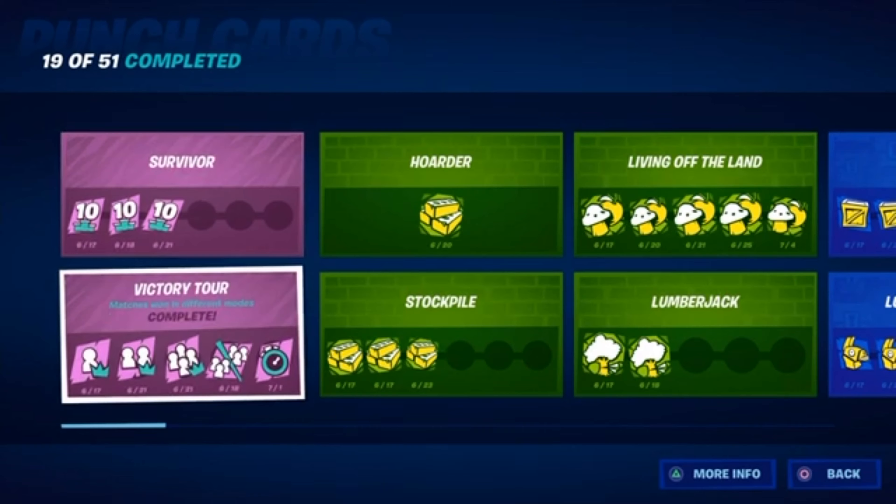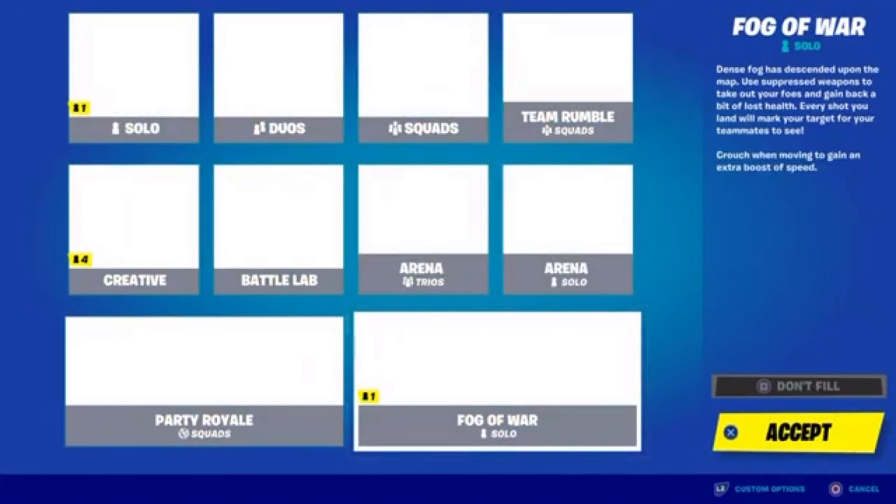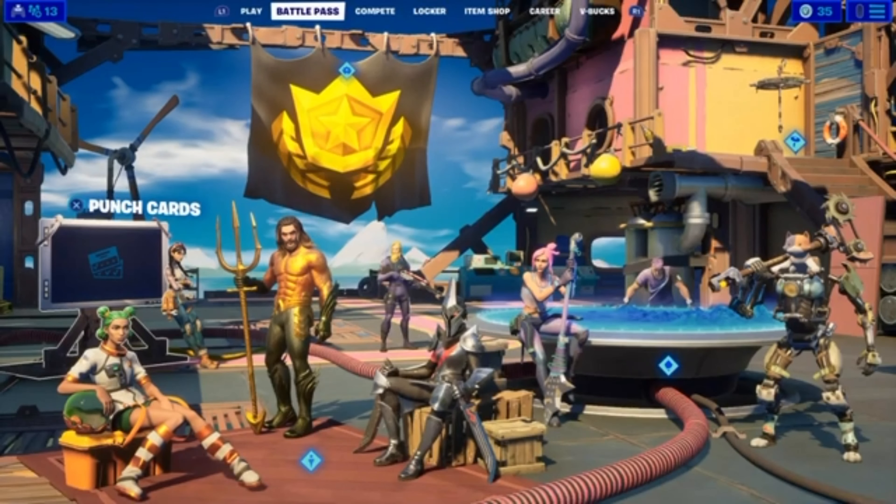The Victory Tour punch card is pretty simple — you just want to get a win in every game mode: solos, duos, squads, team rumble, and then an LTM. The LTMs are kind of easy. Right now there's Fog of War — it's just fog everywhere and suppressed weapons only, and it's really easy. I got my LTM win in one shot.